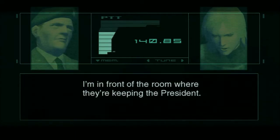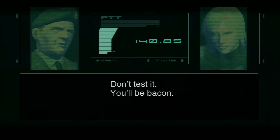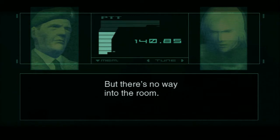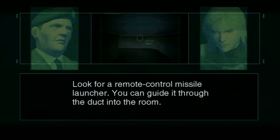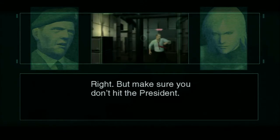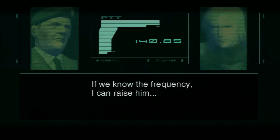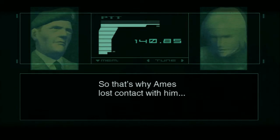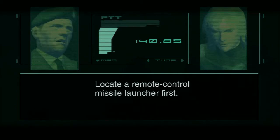Raiden reports he's in front of the room where they're keeping the president — no sign of flooding but can't get close because the floor is electrified. The Colonel warns not to test it or he'll be bacon. Referencing Shadow Moses VR training, the suggestion is to take out the circuit panel. Since there's no way into the room, try the ventilation ducts. Look for a remote control missile launcher — guide it through the duct into the room and target the circuit panel, but make sure not to hit the president. The president has nanomachines; they've tried raising him on frequency but the walls have a built-in radio shield, which is why AIMS lost contact. Log into the node to confirm his position, then locate a remote control missile launcher first.